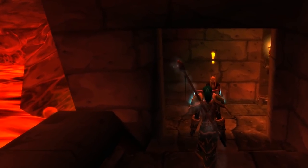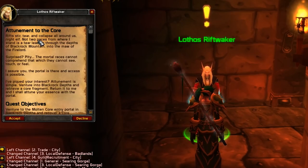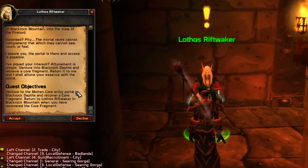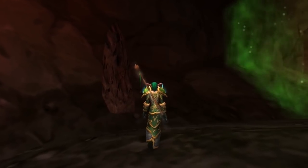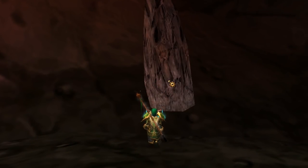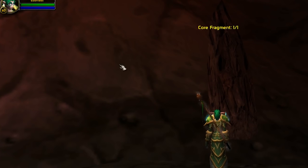First tip: there is an attunement. This attunement process is very, very easy. You have to find a quest near the entrance of Blackrock Depths called 'Attunement to the Core.' All you have to do is run Blackrock Depths to the very end of the dungeon or near the Lyceum event, click on a core fragment, and then turn in the quest. That is all there is to it — but make sure you get that done before you try to go do Molten Core.